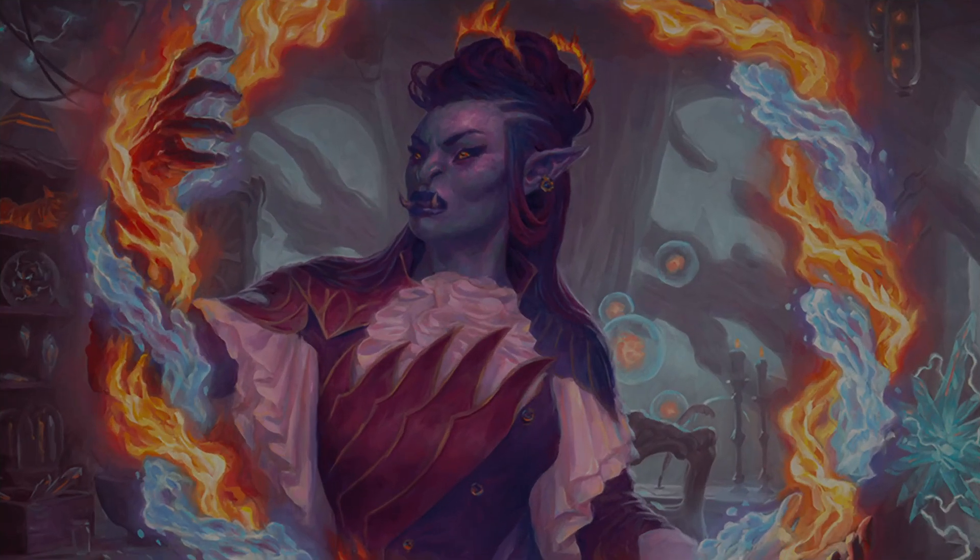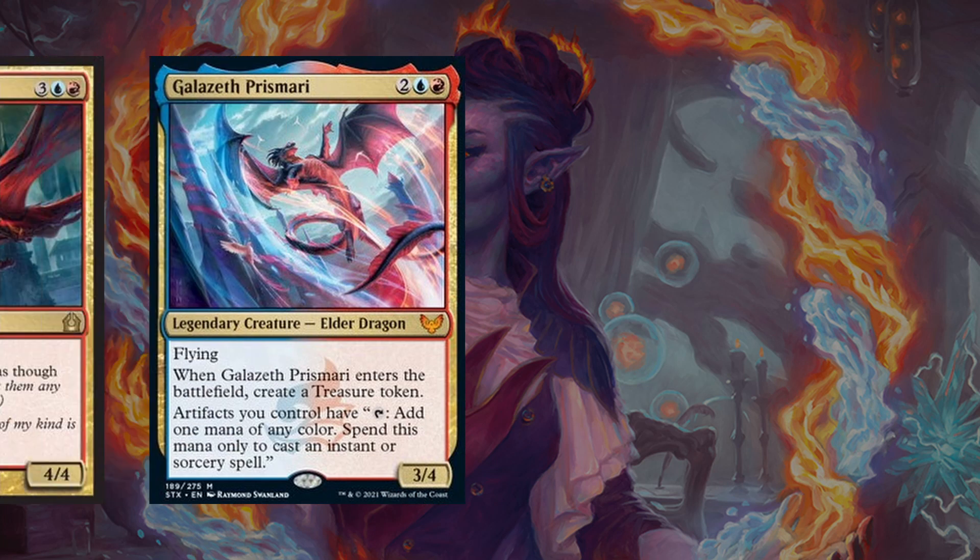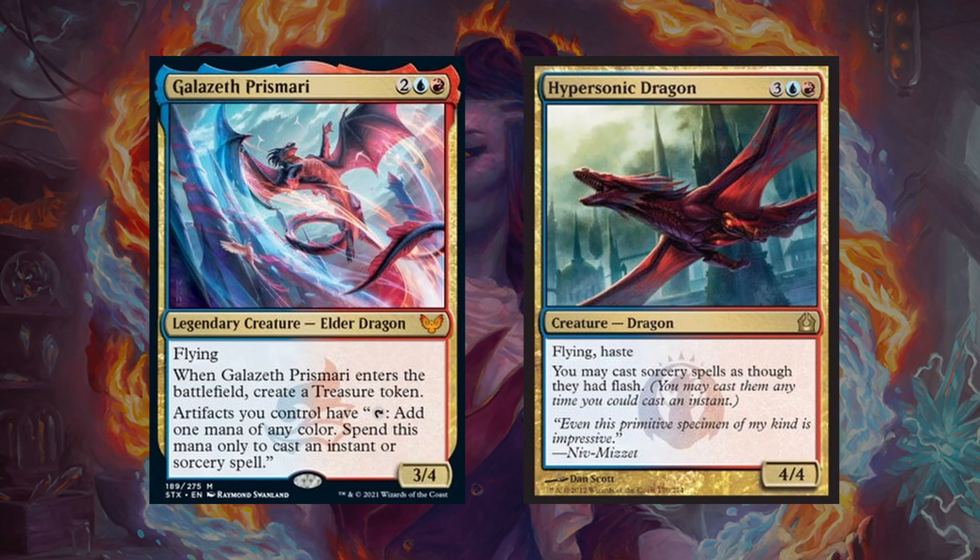We will start off with the dragons that we will try and summon with all of our copies of Dragon's Approach. The deck has a kind of a hidden commander with Niv-Mizzet, as this is the main dragon we are going to try and tutor up every game. We run all three copies that are legal in a red-blue commander deck — Niv-Mizzet Parun, Dracogenius, and the Firemind. Niv-Mizzet Parun is the best in this deck in my opinion, but all of them help out our game plan of burning our opponents down and drawing us some cards. Then we have a couple more dragons with Galazeth Prismari and Hypersonic Dragon, each of which are cheap enough mana-wise that we can cast them easily if we draw into them, and can be targets with a Dragon's Approach tutor if that's what we need in the moment.